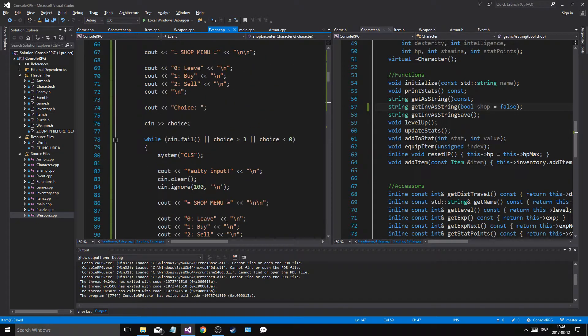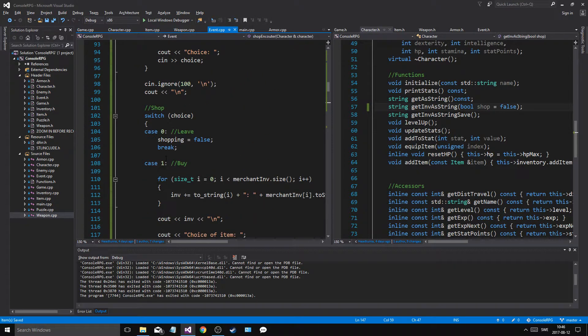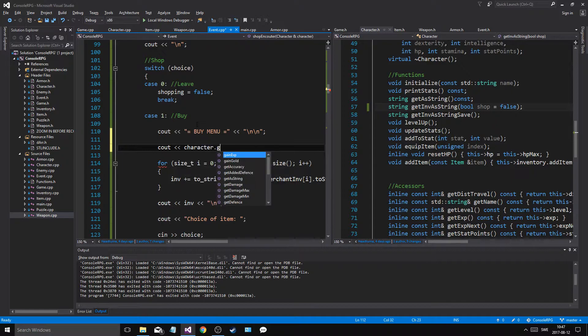And as we go in here, in the shop menu, and we're in the buy menu now — cout buy menu, newline, newline. And then we're gonna cout character dot get gold, newline, newline — it's good to know, right? And then say gold, just like that.